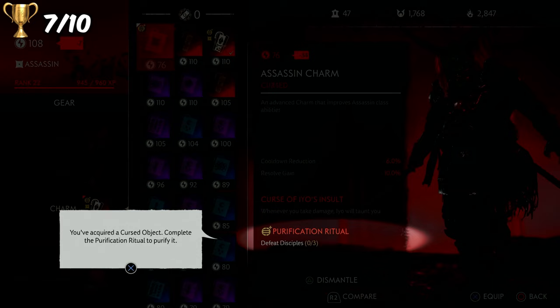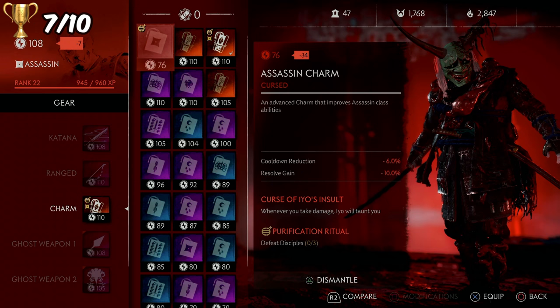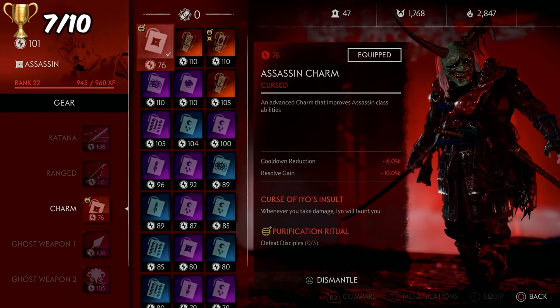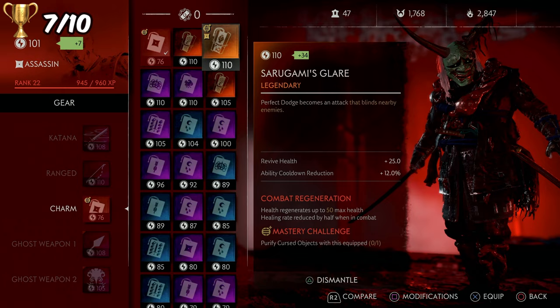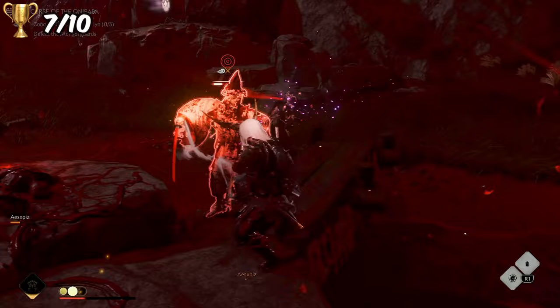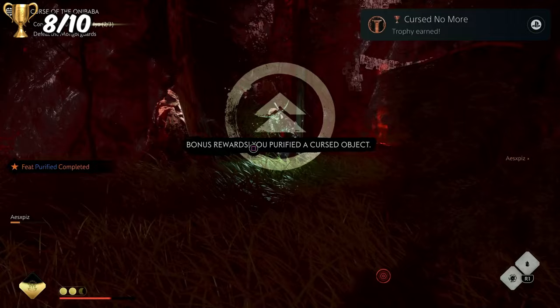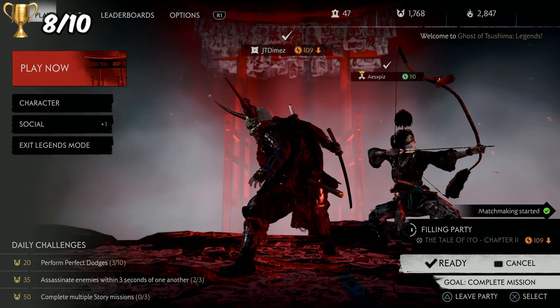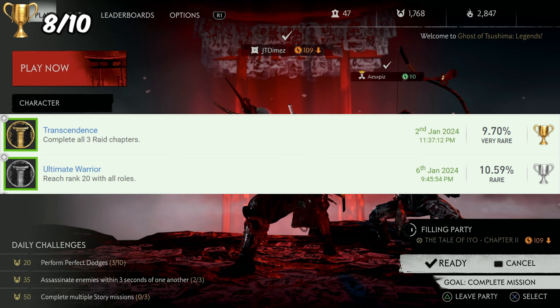I also unlocked my first piece of cursed gear. Essentially a cursed gear is a weaker version that also has a curse that negatively impacts your gameplay - for example, whenever I take damage EO will taunt me on this one. But as soon as you've completed the challenge to purify the cursed gear, it goes up to a higher level - about 110 for example. So we loaded up into a story mission where I had to take out disciples and my friend had to take out some dogs, and by doing this we got the trophy Curse No More.